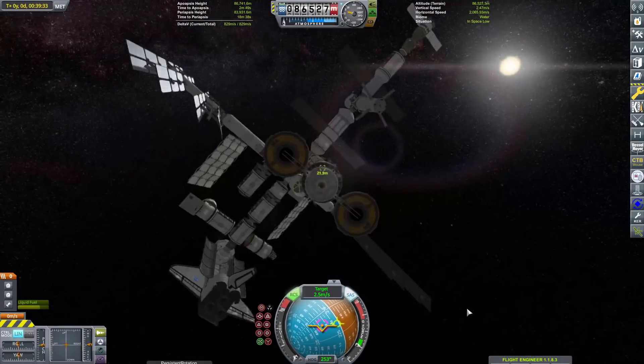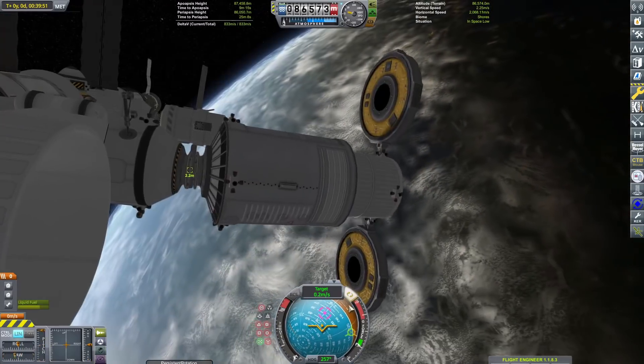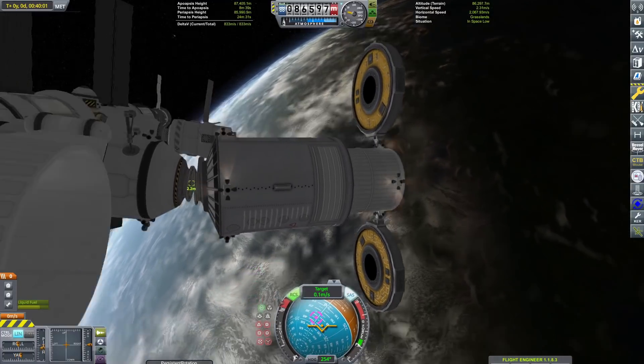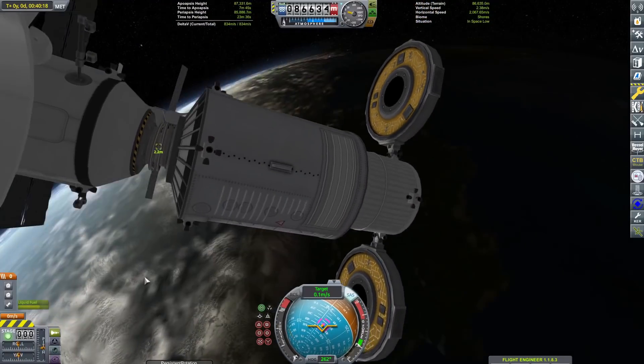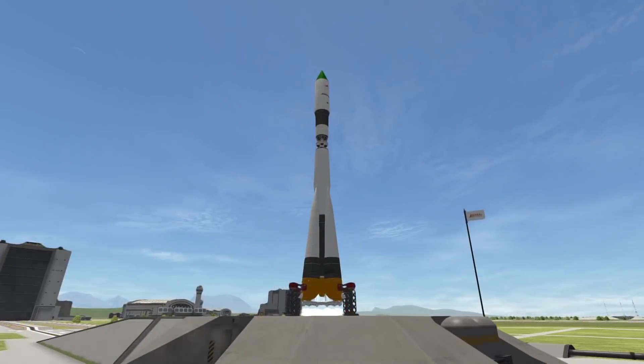We're going to go to another Russian-side docking port because Russia has a lot of docking ports and they don't have a lot of spacecraft. So I figured we could send some of the Western craft over to the Russian segment. Next up is Progress.